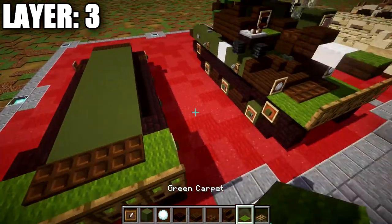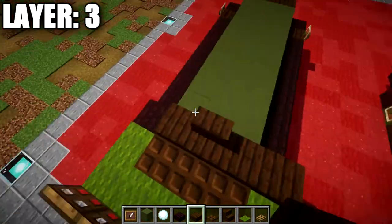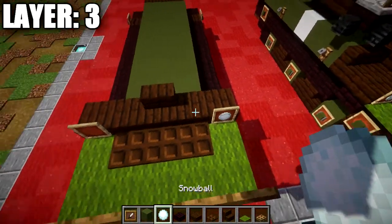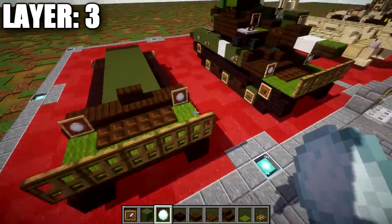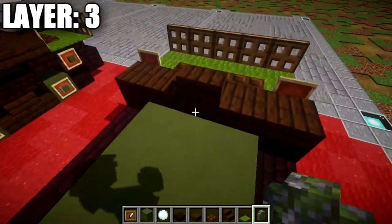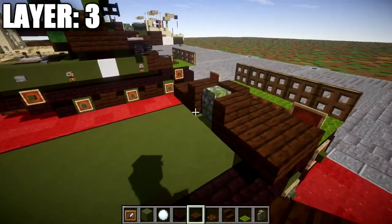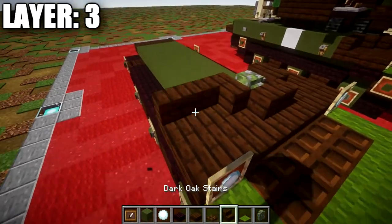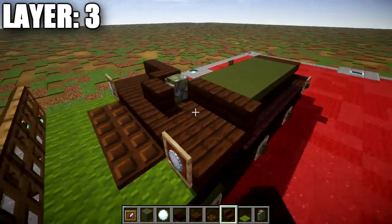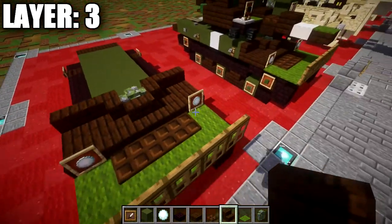Place down green carpet on both sides, followed by a row of three dark oak wood trapdoors across. Then place a dark oak wood stair in the middle, a dark oak wood slab to both sides, followed by a second slab out to the sides. On the outsides, place an item frame with a snow block in it to make the front headlights. Going back from the stair, place a mossy cobblestone wall followed by dark oak wood corner stairs coming off both sides of it.